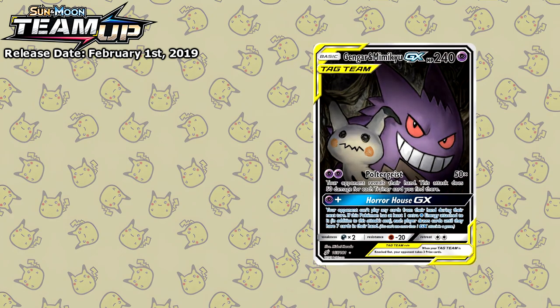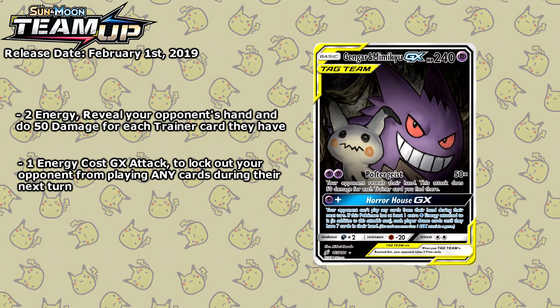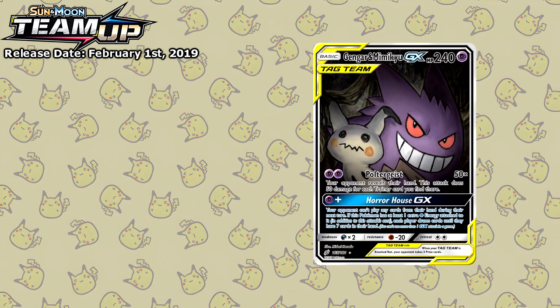Another strong card was the Gengar and Mimikyu GX. For just 2 energy you not only got to look at your opponent's hand, you also did 50 damage for each trainer card in your opponent's hand. The GX attack is also really good, basically locking your opponent out of playing cards during their next turn. This card was usually combined with Omastar, also from Team Up, to completely lock your opponent from playing any item cards, in turn strengthening the Poltergeist attack even further.